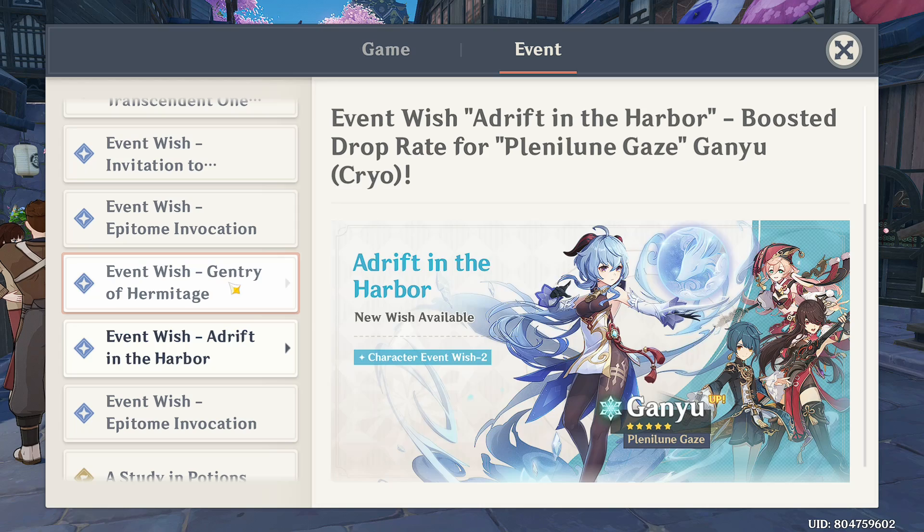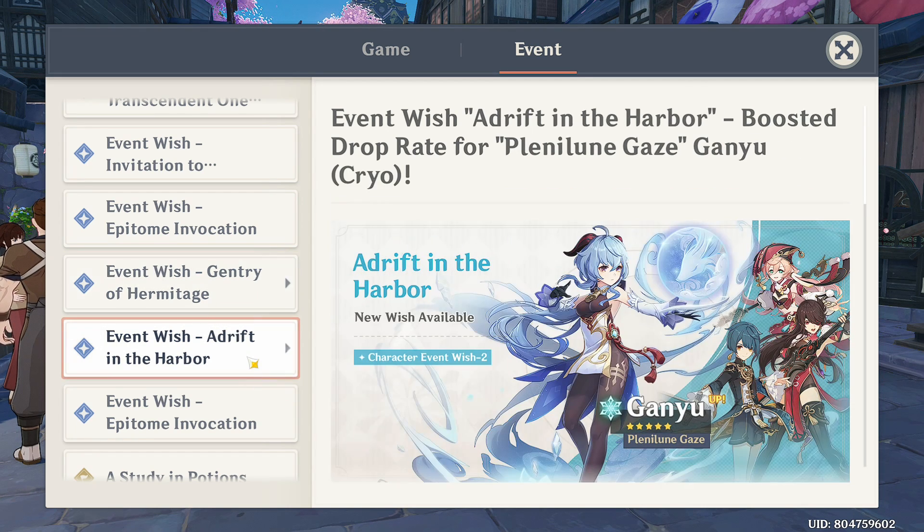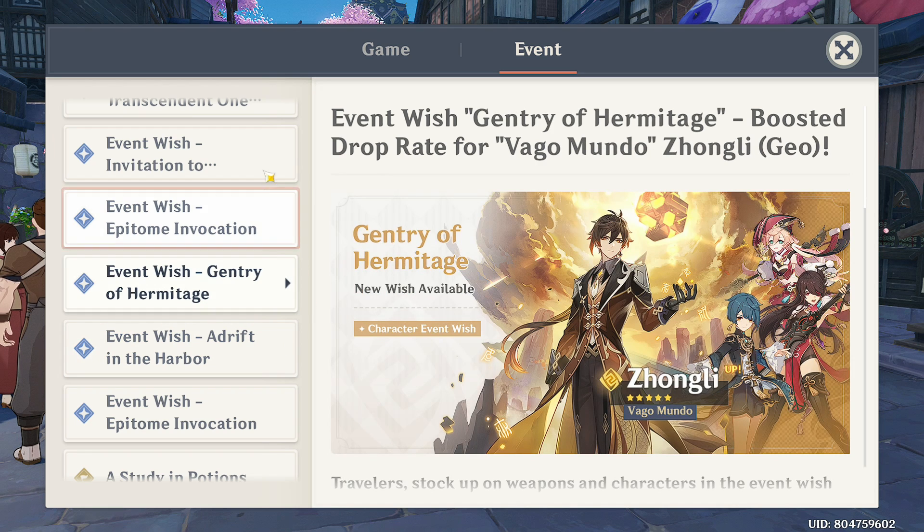You can only choose one since Zhongli and Ganyu banners run at the same time and share the same four-star pool. If you don't have a main DPS but have Xiangling at least C4, I suggest pulling for Ganyu. But if you already have Xiao, Itto, or Raiden, pull for Zhongli. With Zhongli's shield in Spiral Abyss, you can forget about dodging and just focus on dealing damage.